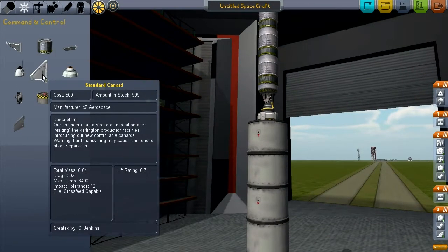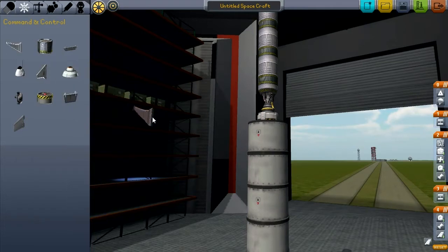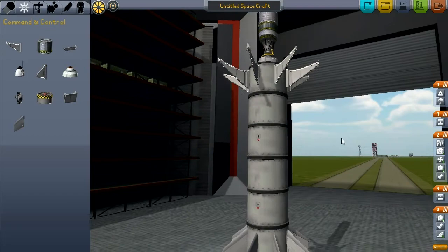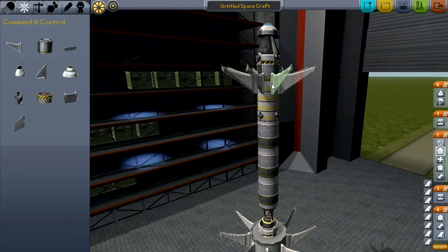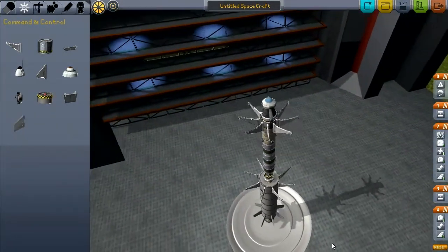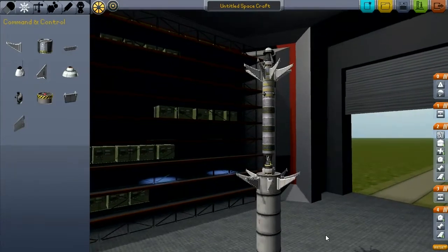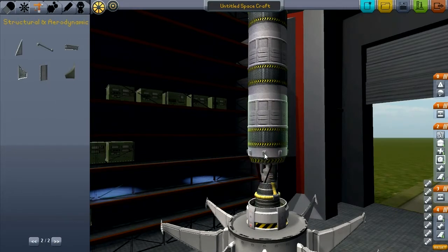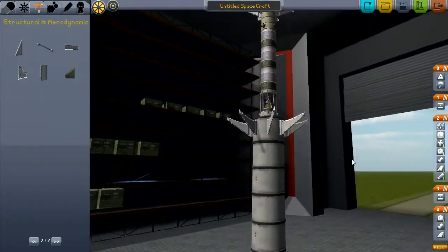I see something here: canard. Which is basically like the winglets only they go on the forward end of the vehicle. So let's go ahead and put some on there, and for that matter put some more up here too. You know something? That looks like a digging tool, almost a cutting tool. Now, also referring to previous experience, let's go ahead and strut this sucker down — give it a little bit of physical stability.